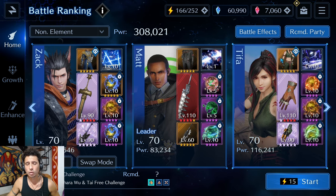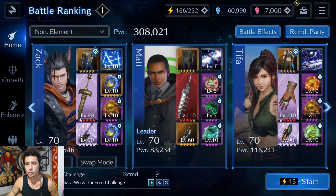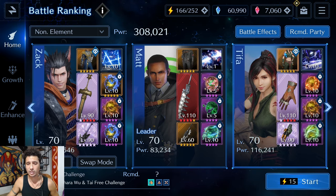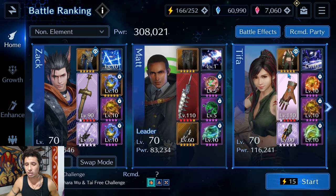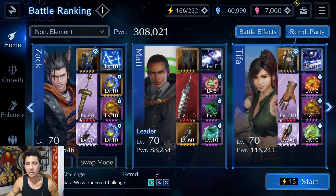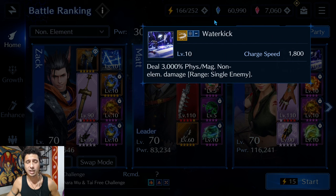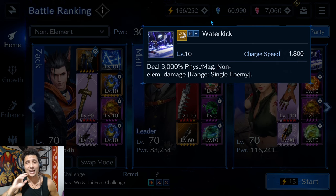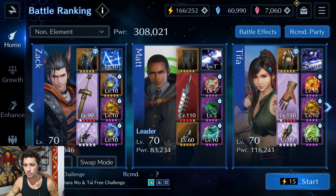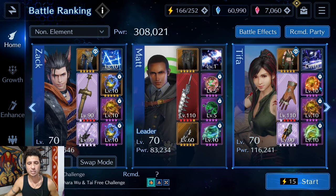Last but not least, we have Tifa — run your best physical costume if Tifa is who you're using. I'm running Amaranth's Claws since I don't have the Cowgirl costume. Guide Gloves at OB6 and Amaranth's Claws at OB10. I'm also running Water Kick — the more powerful attacks for later in the fight since I'm going to need that damage on the second boss.